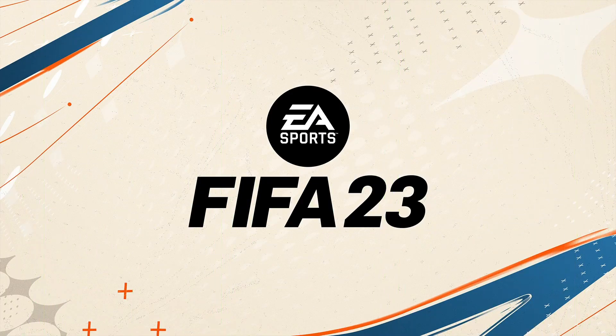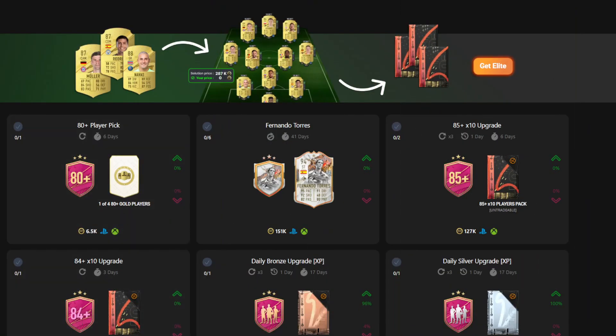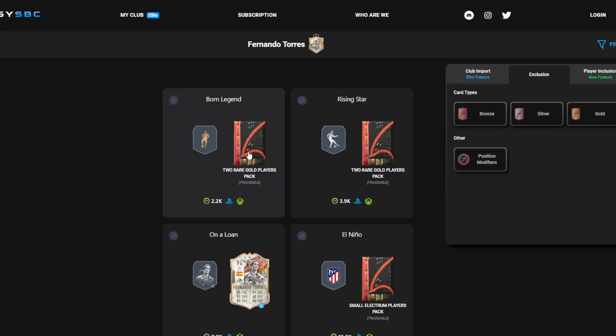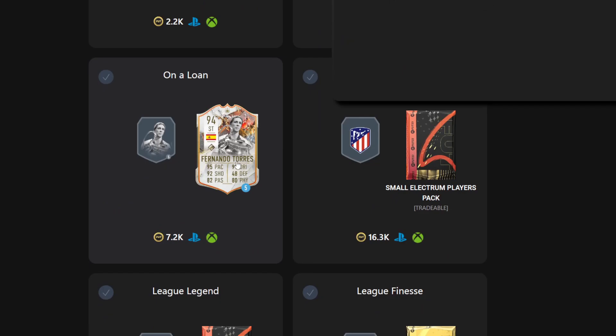Welcome back to a brand new FIFA 23 cheapest methods video. Today I've got the Trophy Titans Icon Torres — I believe it's the Trophy Titans one — the 94-rated version.